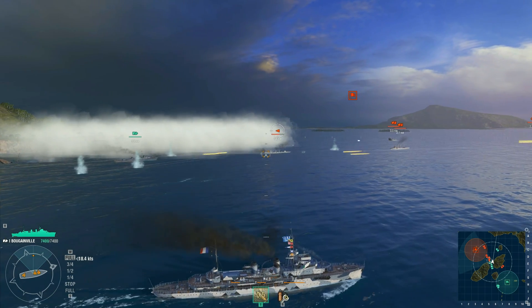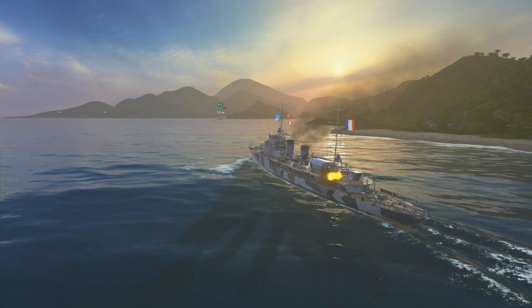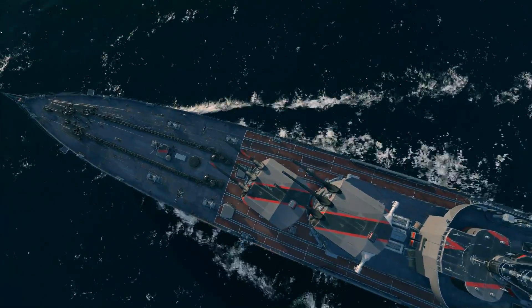A Bougainville-class cruiser opens the French cruiser branch. To be exact, it's a subtype called Colonial Sloop or Aviso — we don't have ships like this in the game yet. At Tier 2 we have a protected cruiser, followed by light cruisers from Tier 3 to Tier 6. At Tier 5, we have one of the fastest cruisers in the game, light cruiser Emile Bertin, which can accelerate to 39 knots.